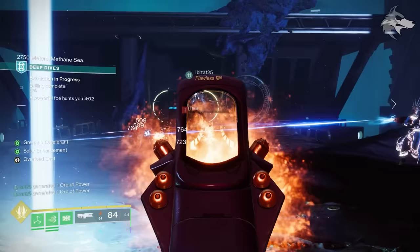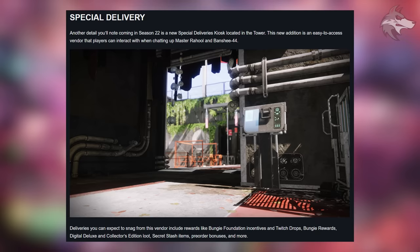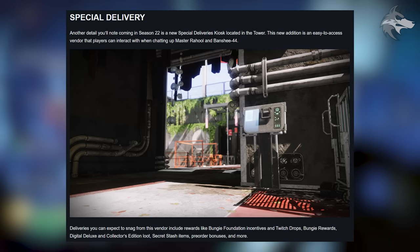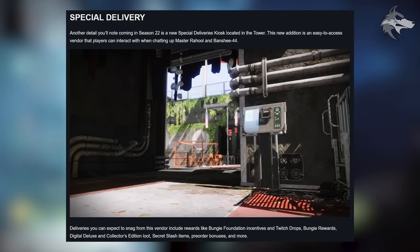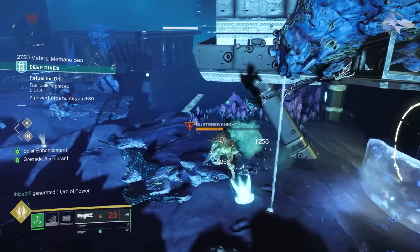In the TWID they say 'special delivery' — another detail coming in Season 22 is a new Special Deliveries kiosk located in the Tower. This new addition is an easy-to-access vendor that players can interact with when chatting up Master Rahool and Banshee-44. In terms of deliveries you can expect, it includes rewards like Bungie Foundation incentives and Twitch drops, general Bungie rewards, deluxe edition items, collector's edition items, secret stash items, pre-order bonuses and more. It's a good move — sometimes when you unlock an emblem you have to dig through your collections to find it, so this is a nice quality-of-life update.